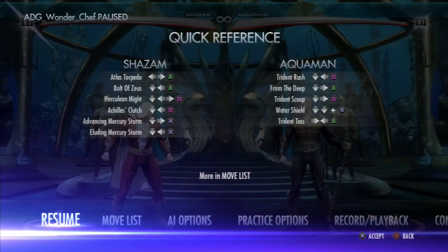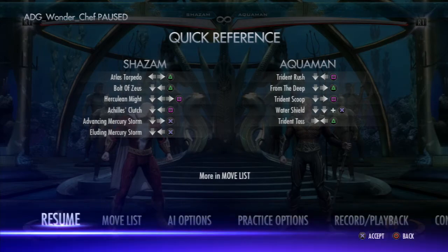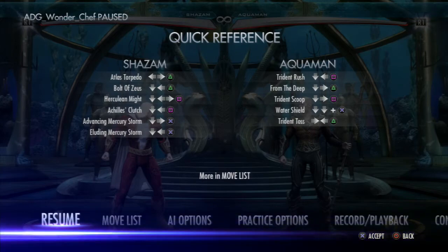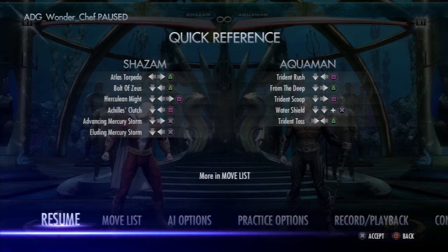Basically every time that Aquaman does his stabs, it becomes a 50-50 guessing situation — whether or not he will backdash or sit there and block. So that's really not good for Aquaman. Either way, Shazam can get a full combo. It's just going to be off a read, and hopefully that helps you with the Aquaman matchup. Shazam actually has some really good tools to punish him. There's a video out there that I made showing how Shazam punishes him for other tools, so please check that out. Hopefully this helps you.